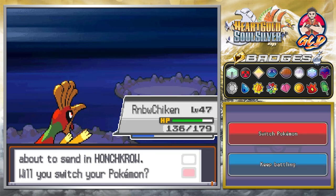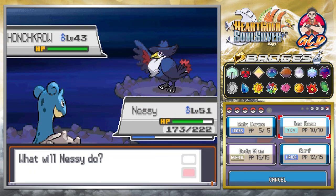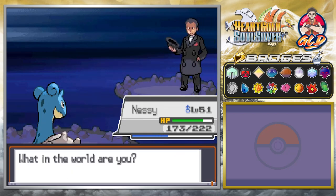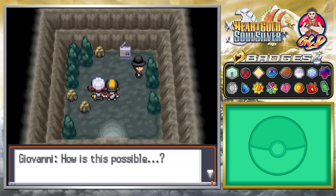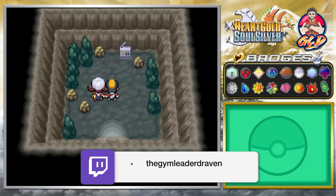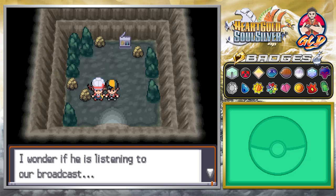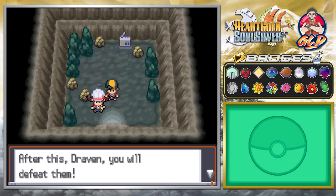Giovanni also has Honchkrow — a speedy Pokémon easily beaten by Ice-type moves — which goes down quickly. Giovanni is defeated and the host throws a peace sign. Giovanni says: 'How is this possible? The past three years have been a waste. How can a kid like you manage to destroy my dream once again? The precious dream of Team Rocket has become little more than an illusion.' He walks away. Lyra wonders where Giovanni has gone, and feels sorry that Team Rocket's members broadcasting on the radio won't know their boss isn't coming.